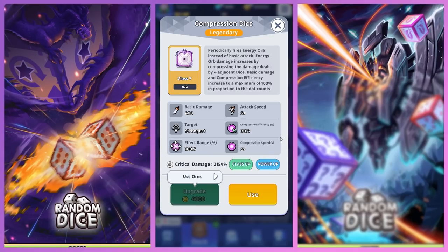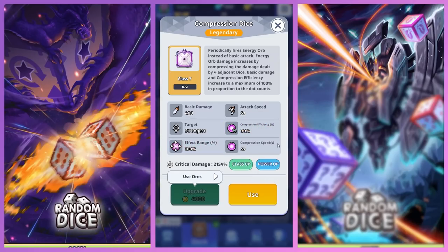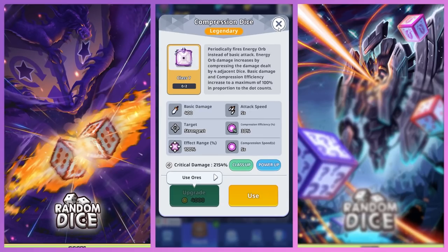I only saw the gameplay from the preview. Let's read it: periodically fires energy orb instead of basic attack. Energy orb damage increases by compressing the damage dealt by four adjacent dice. Basic damage and compression efficiency increase to a maximum of 100% in proportion to the dot counts. So it seems like if it's surrounded by strong, heavy-hitting dice, this thing gets stronger over time — that's kind of cool.